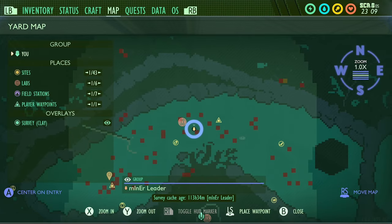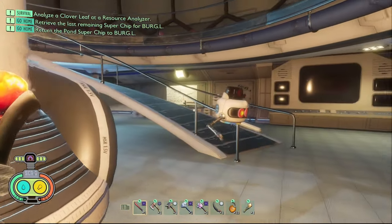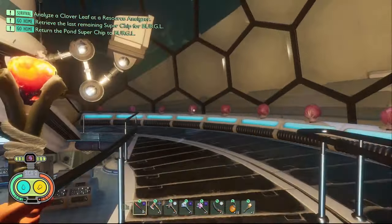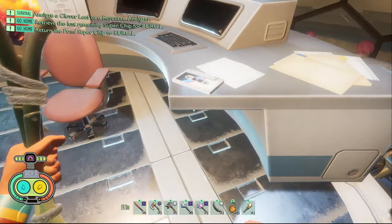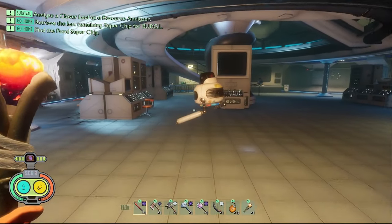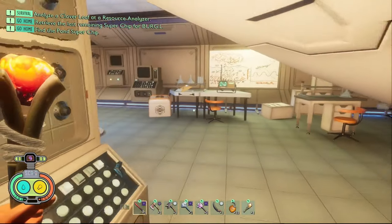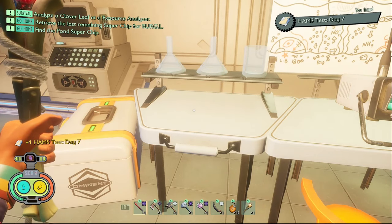The next piece of data in the Pond is a tape called Fight with Trudy. In order to get this tape you're going to need to come to the very end of the pond lab then follow the path that I take up the ramp towards the end of the lab and you're going to find it right next to the super chip on the opposite side of the table. The sixth piece of data in the Pond is a note called Ham's Test Day Seven. Come into the final room of the pond lab and it's straight in front of you right next to the surveyor scanner.